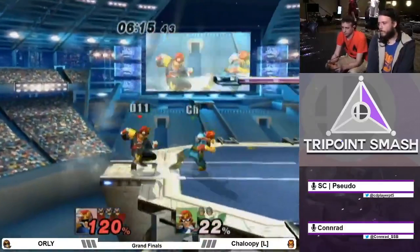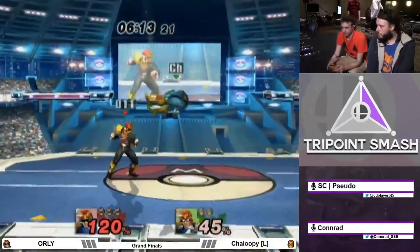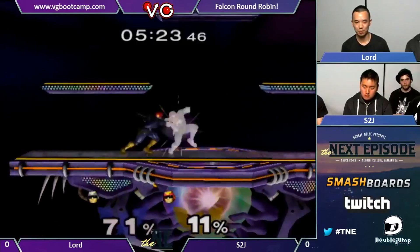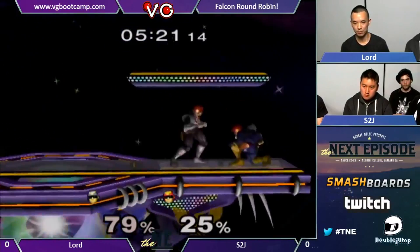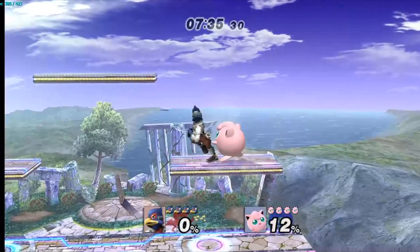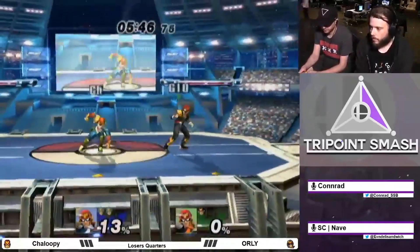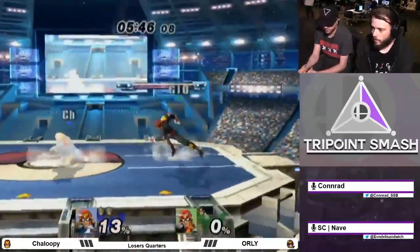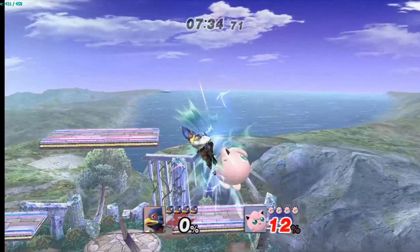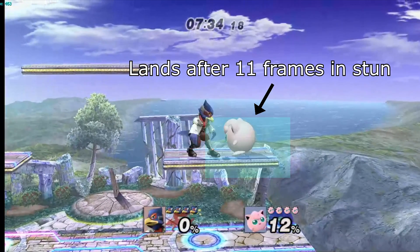When a character experiences knockback stacking and non-tumble hitstun at the same time, the character will never experience the proper air-ground transition until hitstun is completely finished. This is one of the reasons that PM's low percent combo game against fast fallers is so much more effective than it is in Melee. There's only one way around this special window, and that's to ASDI or CC down. ASDI down will always allow you to land in the proper air-ground transition, or you can ASDI up to avoid the window that extends hitstun after you land.